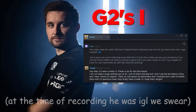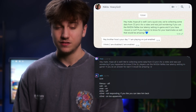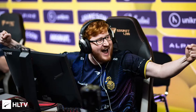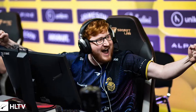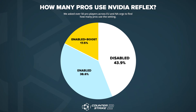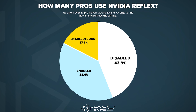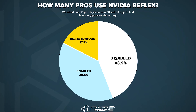G2's current IGL actually has it enabled plus boost but had no idea what the setting even did. Some of the world's rising stars and best up-and-coming players aren't using the setting — is this potentially the one thing holding them back? We asked Thomas why he doesn't use it, and he said a recent Counter-Strike update started creating some stutters for him, which is usually an issue with a faulty game update. Most pro players should have top-of-the-range PCs with the best monitors and graphics cards, so they are absolutely capable of making the most out of this setting.